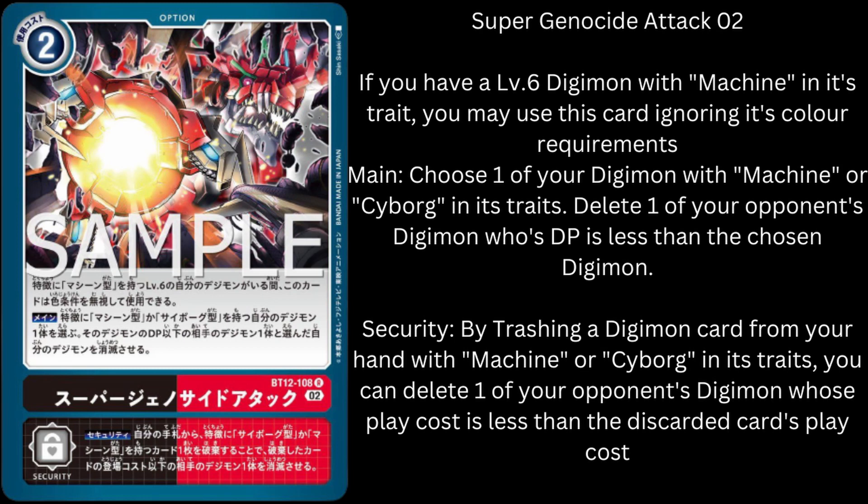Now this does have a bit of a weird wording, because from what I originally read, you had to delete your own Digimon, and then when you deleted your Digimon it would pop the opponent's Digimon. But this is what I've currently got now, which is later than I first read it: if you have a level 6 Digimon with Machine in its traits, you may use this card ignoring its colour requirements. Obviously if you're in Machines, you won't have access to red, but now you'll have access to both. At Main, choose one of your Digimon with Machine or Cyborg in its traits, delete one of your opponent's Digimon whose DP is less than the chosen Digimon. You do have to delete one, and then you delete your opponent's — but obviously because you can use your effect of Machine Drummond to just say no, you don't die, you just remove two sources instead of dying.